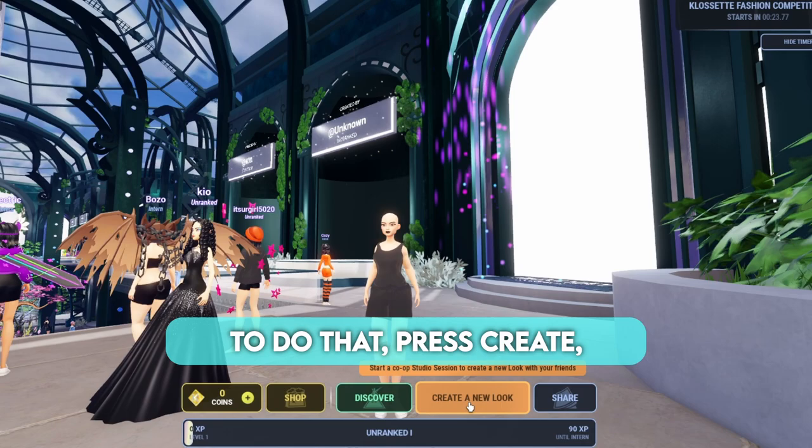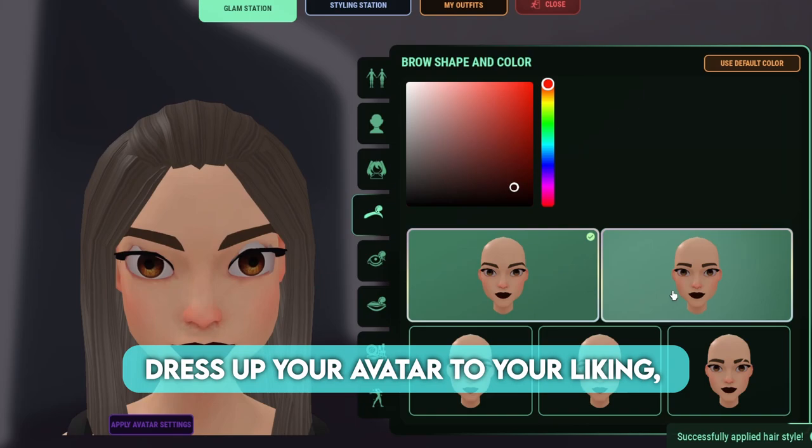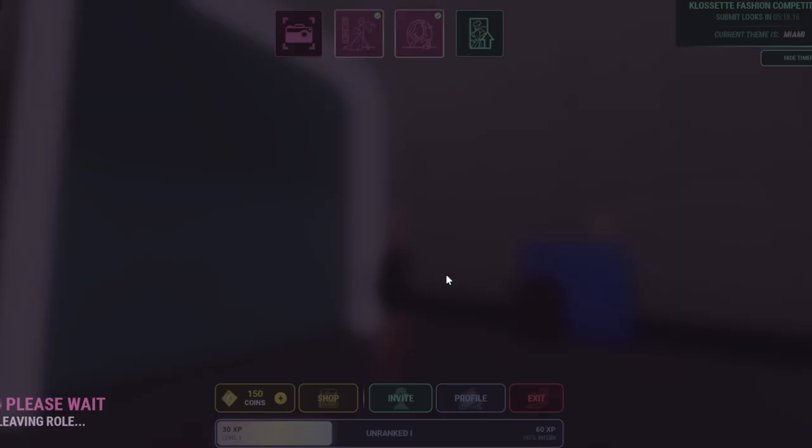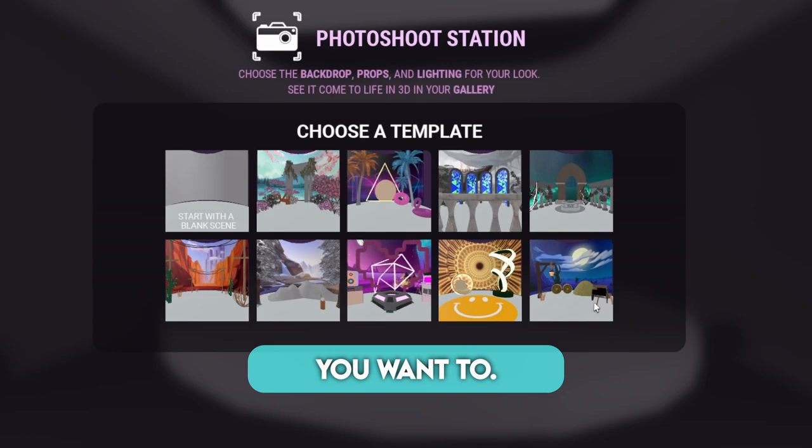To do that, press create, and you can start with either the fashion or the theme. Dress up your avatar to your liking, and decorate your scene however you want to.